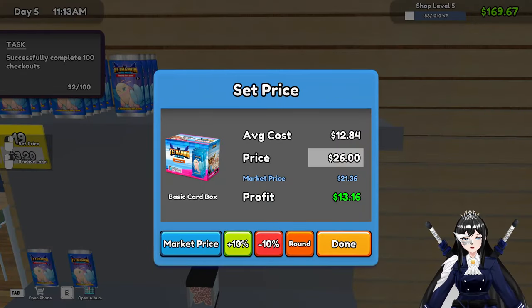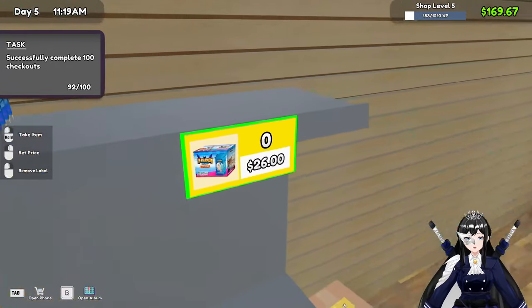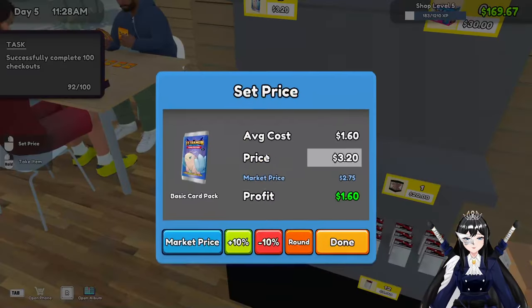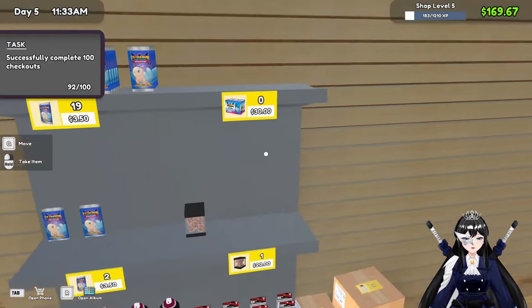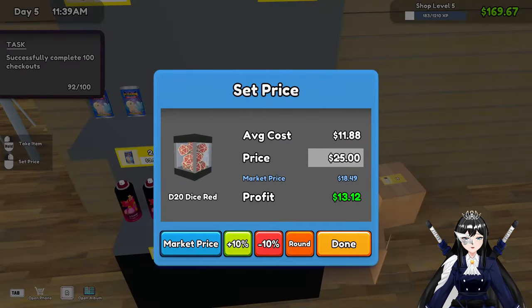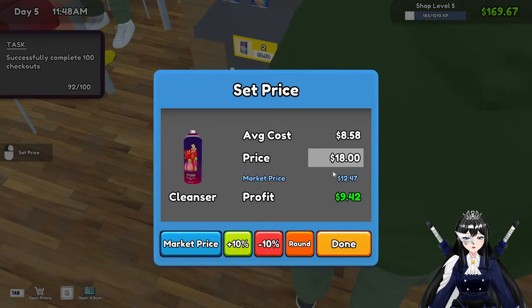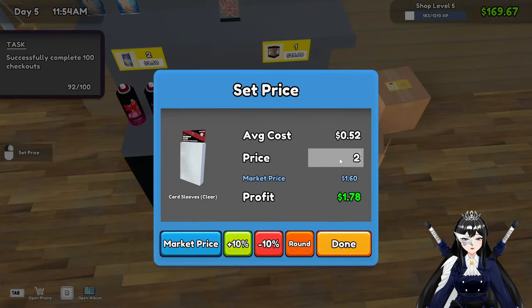Let's check — are we pricing them right? Nice, wait — ah, that's what he bought. Our price — we can increase this, we can make it 30. This one 3.5, the dice can be 25. Yeah, because market price is 18. The spray we can make 18, and plastic 2.5.